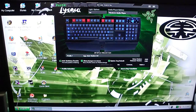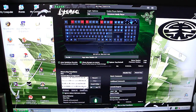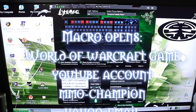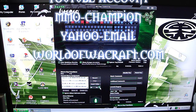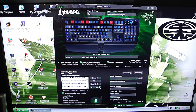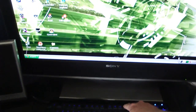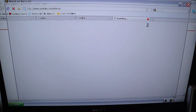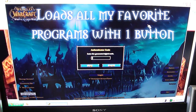Here's another really cool macro I came up with — it's making my life a whole lot easier. I assigned to F12 all my favorite web pages and it also opens WoW for me. So when I turn on my computer, all I have to do is hit that one button and it opens all my email, MMO champion, World of Warcraft, my YouTube page, and it even logs in the World of Warcraft password automatically.